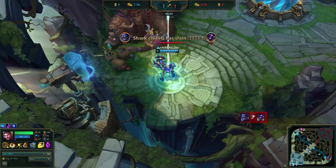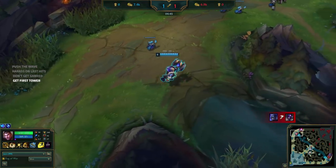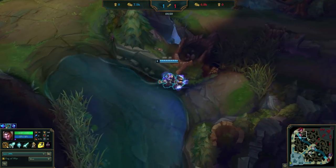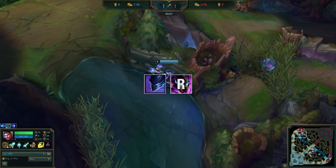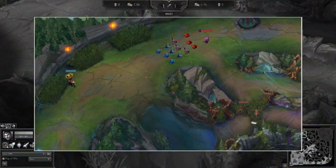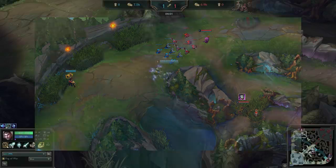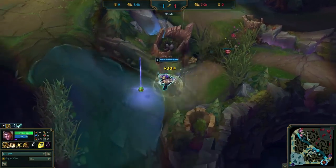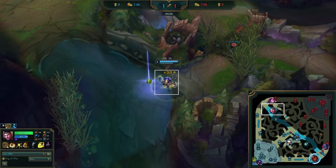He makes the aggressive choice to recall straight back into lane, aligning with mission 4 — he wants to pressure and get that first turret. He places his control ward in the tri brush, having to worry about Nocturne's power spike at level 6 while working on missions 1 and 3. This ward is great because it will likely scout Nocturne's level 6 ult, which most Nocturnes use from the jungle. Kennen moves to place his own control ward and gets both harassed and denied — excellent play from Jace.